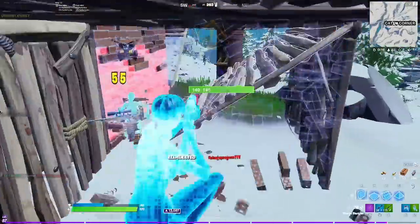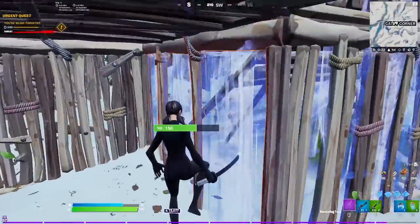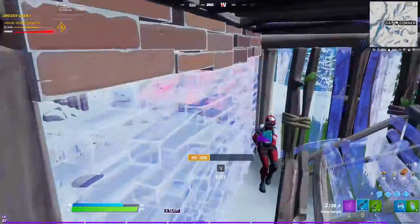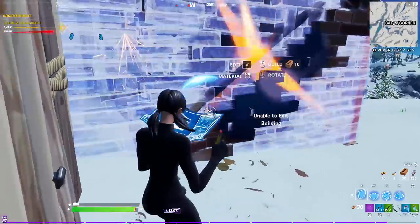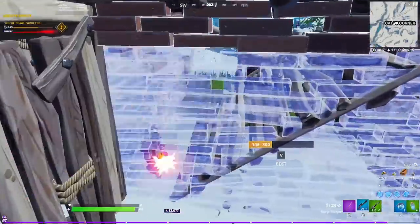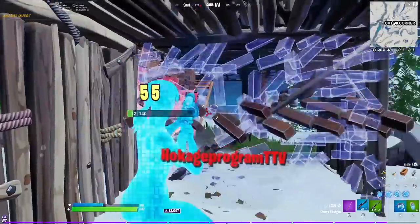I could have won this fight without taking any damage, so I'm gonna rewind and explain how. When I'm pushing this wall I notice he doesn't have the wall to his left, so I could easily trap him in and get some free shots. Instead of making the upper left hand edit I should have made an upper right hand edit. That way I could have avoided getting pre-fired and won the fight without taking any damage.